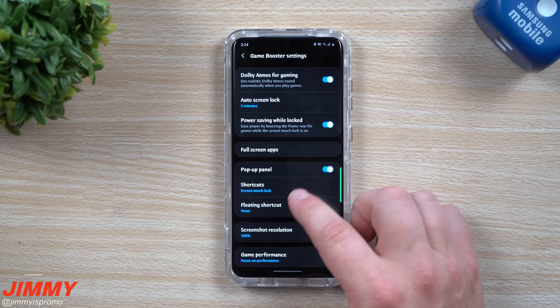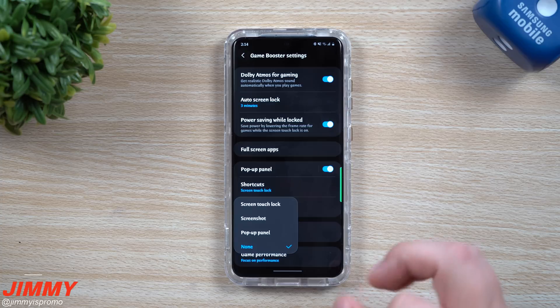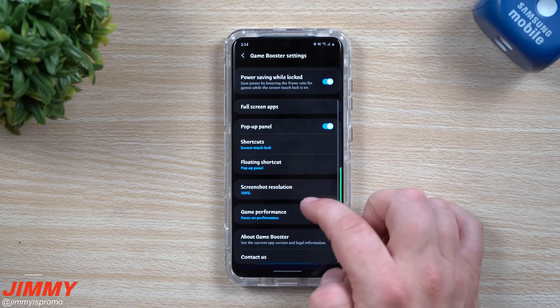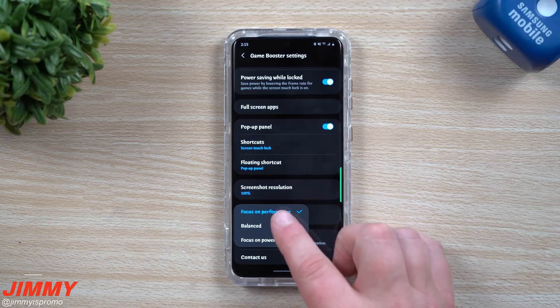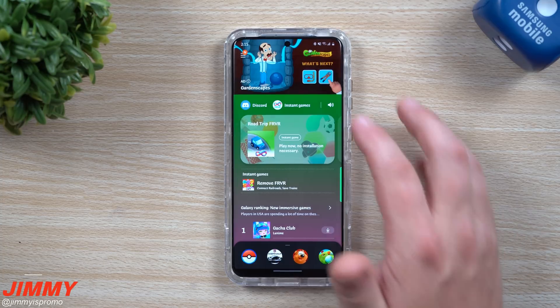The floating shortcut is also pretty nice — it gives you a small icon on screen. I'm going to demo the pop-up panel to show you what that looks like. Your screenshot resolution can be changed here for game performance. You can set it to Performance, Balanced, or Focus on Power Saving. If your battery is going down you can switch to balanced or power saving, but gameplay quality won't be as great. Focus on Performance ensures smooth gameplay.